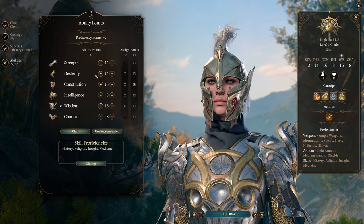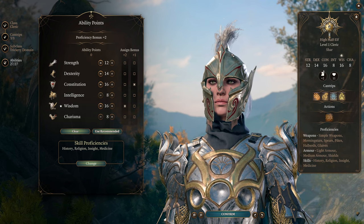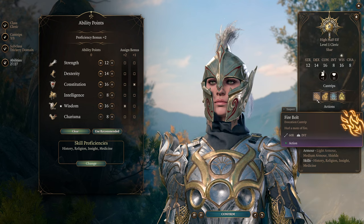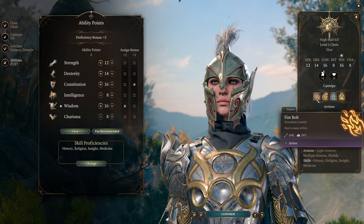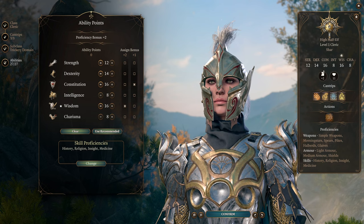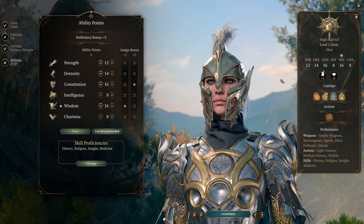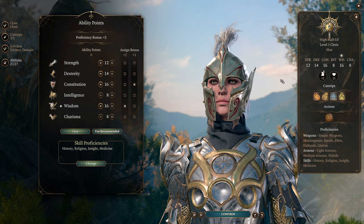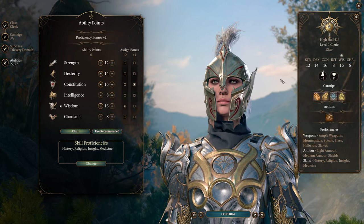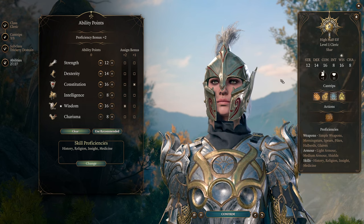If you're building this as a main character, I would not recommend High Half-Elf like Shadowheart — it's actually one of the weakest cleric races. The cantrip you get is based on Intelligence, which we want to lower, and the armor and shield proficiencies are wasted since clerics already have those. The most powerful races are Wood Elf for the extra movement speed, or Githyanki for the once-per-day Misty Step, which is a very powerful mobility tool.